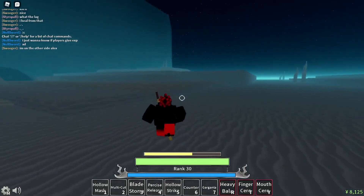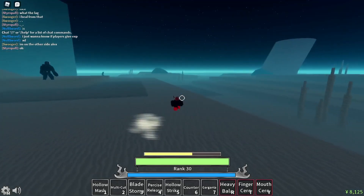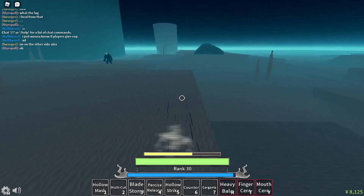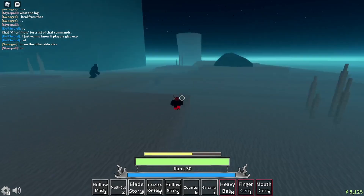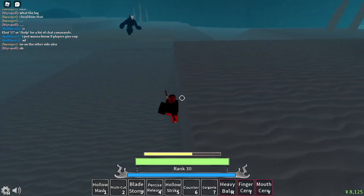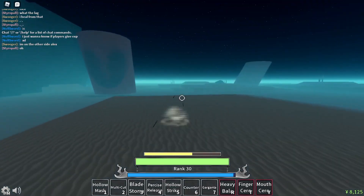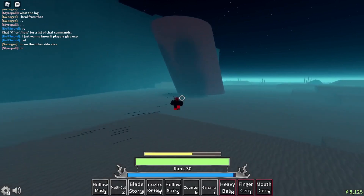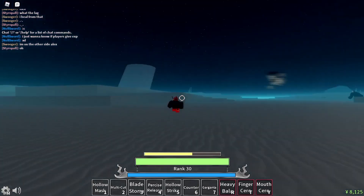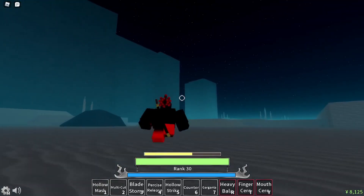I kind of lowered my stat points on speed so I'm a lot slower, but it's okay because in rank you don't really need to be that fast. I was just unlucky and spawned on the wrong side, but you want to look for a wall with an open path. Hueco Mundo is big so people think it's all one area, but there's still a whole other section — see, that's a wall over there.